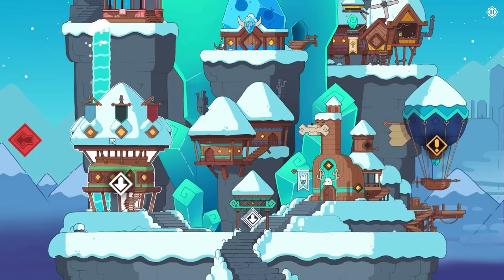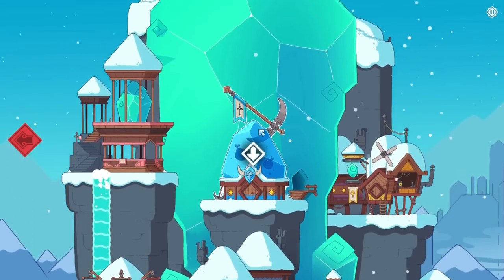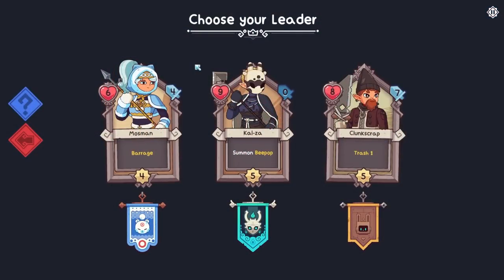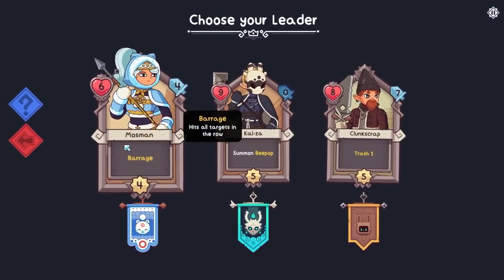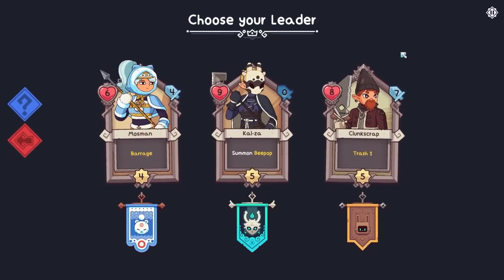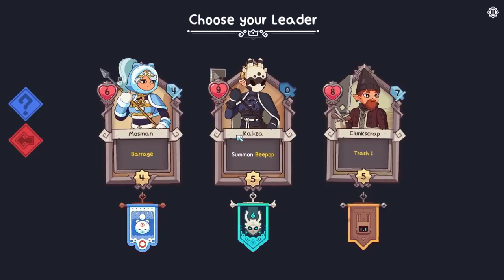It didn't really give me that immediate kick of satisfaction, but I did hit a nice power curve at one point. Finally, after re-rolling heroes 20 or 30 times, I think I've found one that's decently good — Mossman. It does take a long time to re-roll. I wish there were just a re-roll button, because some of them are just trash.